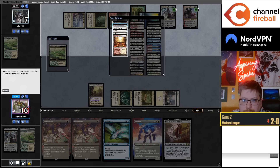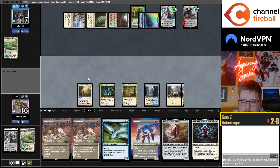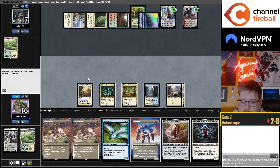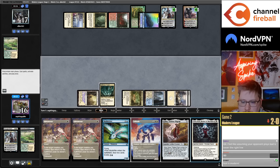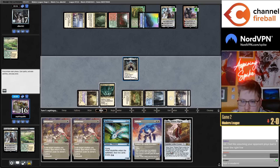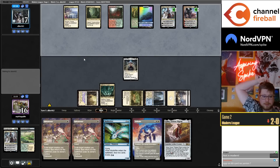Get the Fountain too. Heartless Summoning would be a really nice draw here — Elish Norn is also very nice. I think we just jam the Norn since they don't have very many things that can kill it — it's just Supreme Verdict, right? And then maybe I can kill their Teferi with an attack next turn.